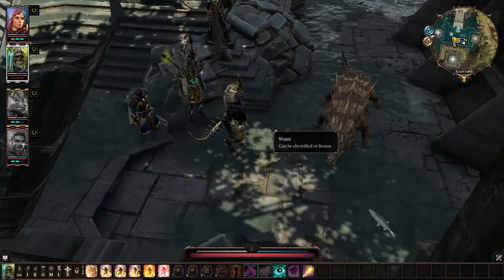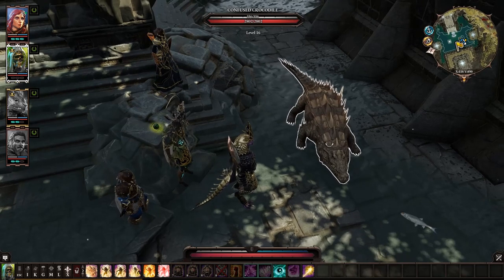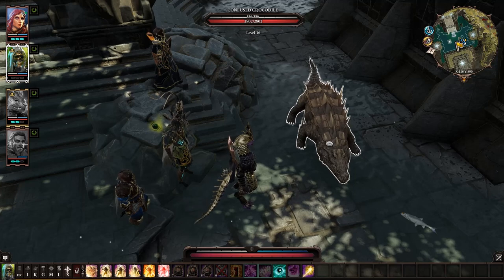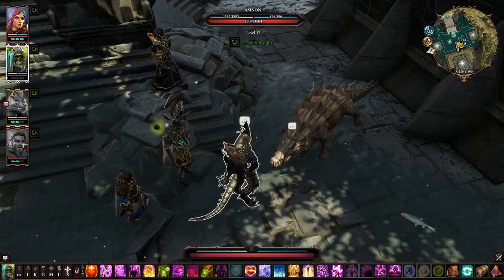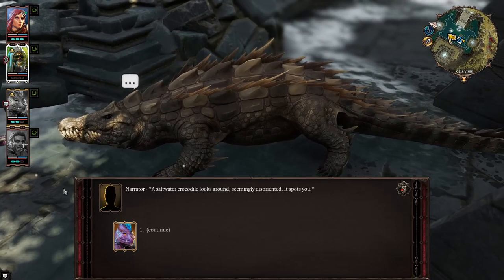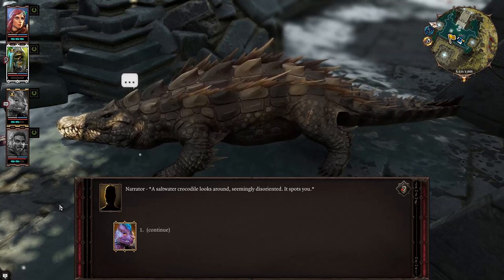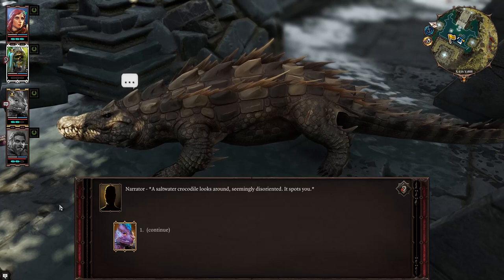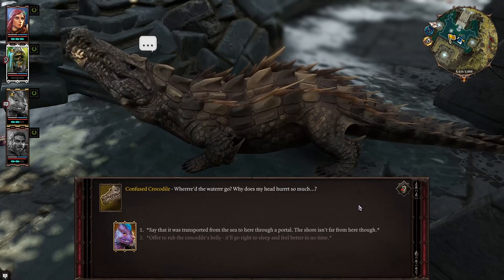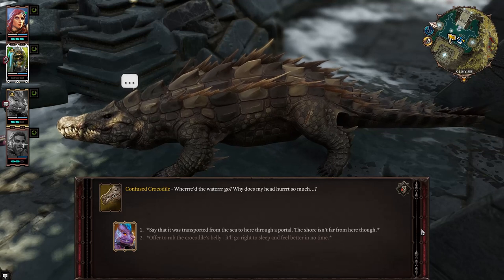We can go through the list — I know three of the books from my Couchcore playthrough: Necrofire Infusion is Pyrokinetic plus Summoning. That was the blood infusion I was confused about. So we made the portal disappear last time. We've got a confused crocodile here — where'd the water go? Why does my head hurt so much?